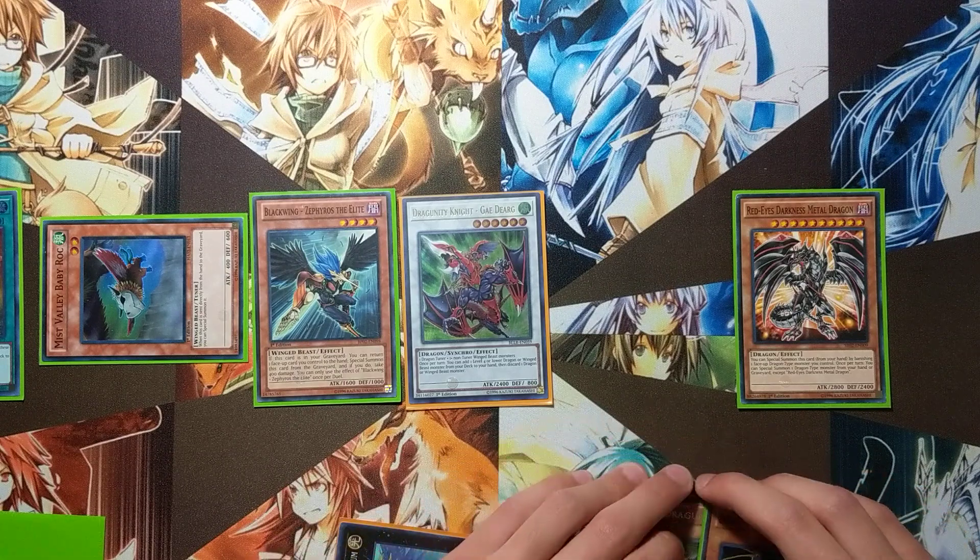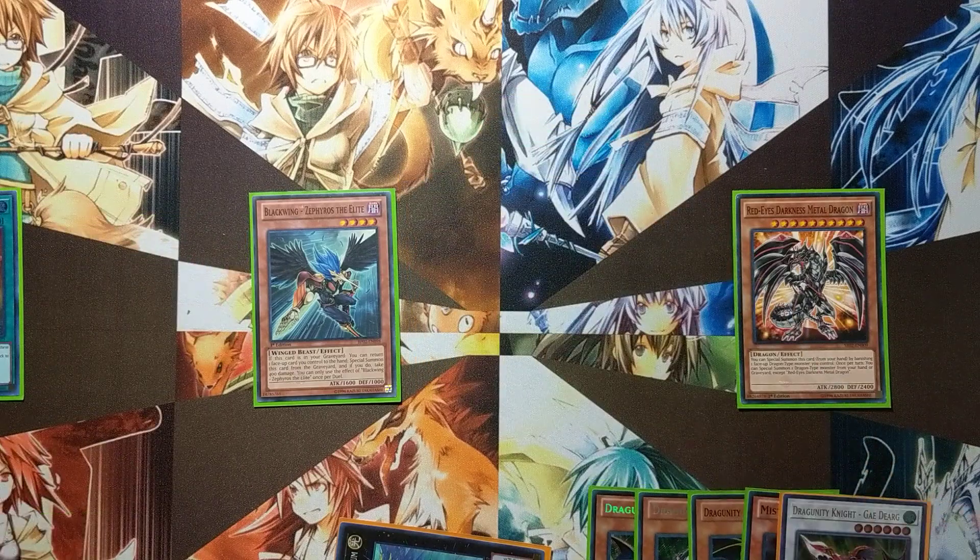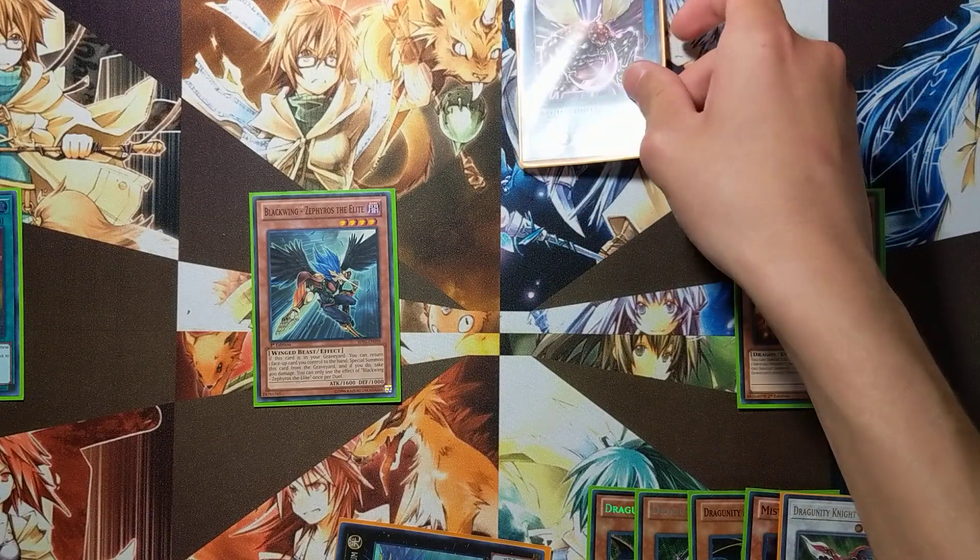You're going to link Baby Rock and Gayderg into Great Fly, which requires two winged beasts.